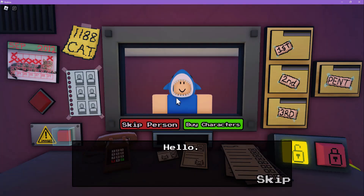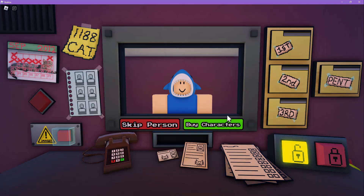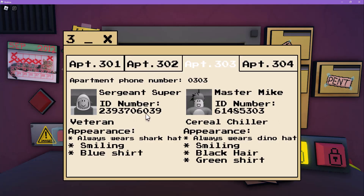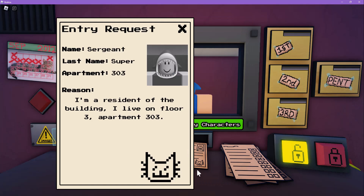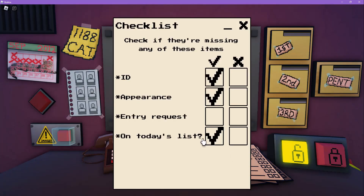You already came in — actually no, sorry, you didn't come in, you had a doppelganger. So you're on today's list. Just in case — that's the wrong one — 2-3-9-3-2-3-9-3-7-0-6-0-3-9. Always wear shark cat, smiling, blue shirt. Your ID is fine. I'm a resident of the building, I live on floor three — yes you do. I called him, I'm sure you're fine. You can go, sir.